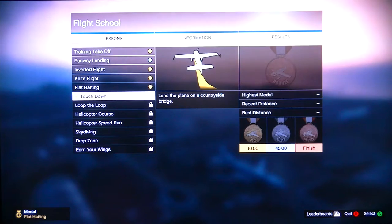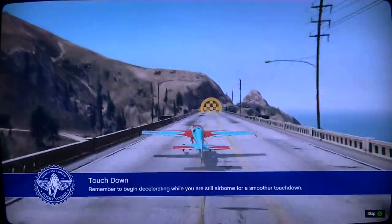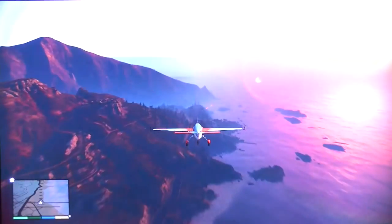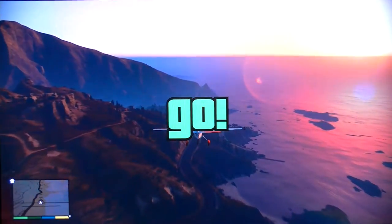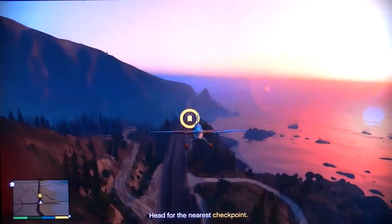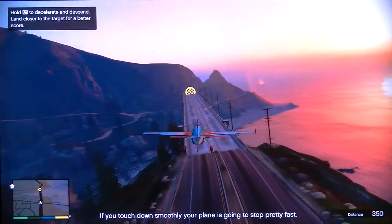Touchdown! Land the plane on a countryside bridge! Really? In this lesson, I'm going to teach you how to perform an emergency landing. Remember to begin decelerating while you are still airborne for a smoother touchdown. Once you're on the ground, the bridge should bring you to a full stop very quickly. Do you see your checkpoint marked on the radar? You're going to practice an emergency landing on that bridge straight ahead! Slow your approach as you descend onto the road — if you touch down smoothly, your plane is going to stop pretty fast.